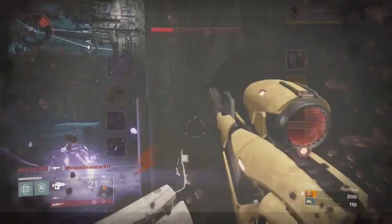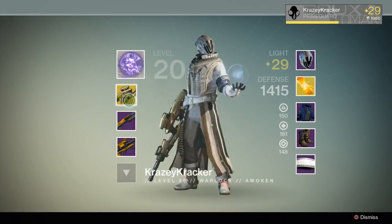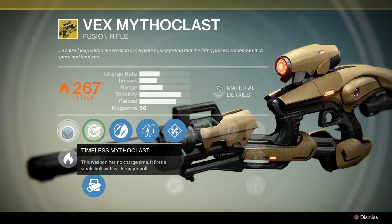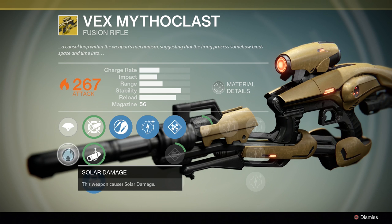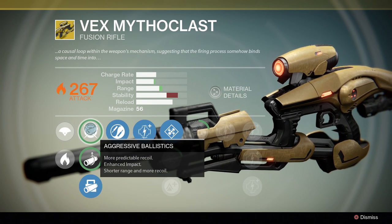We'll look at the stats first. This is a fusion rifle primary weapon — there aren't too many special weapons in the game that can be put in the primary slot. It also has solar damage. Not too many primary weapons in the game have elemental damage on them; they only drop in the Vault of Glass. However, elemental damage has no effect in PvP.